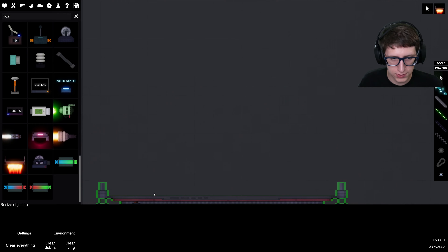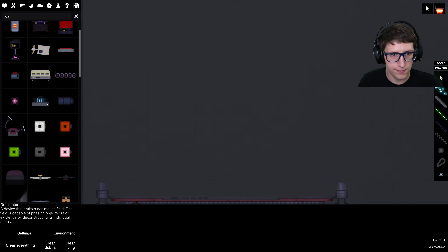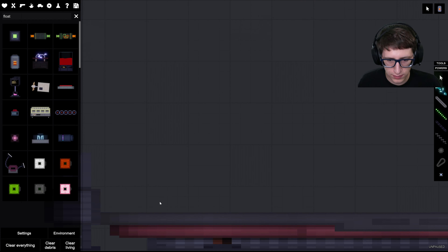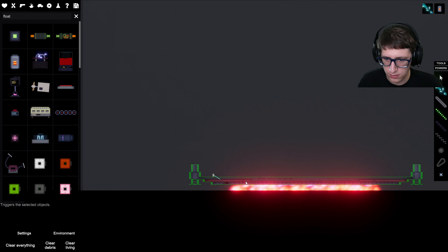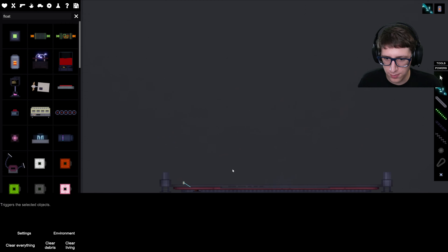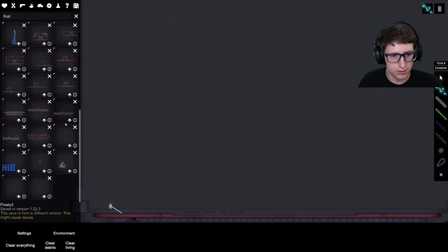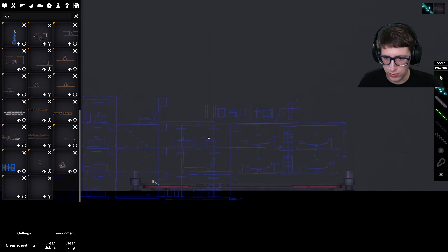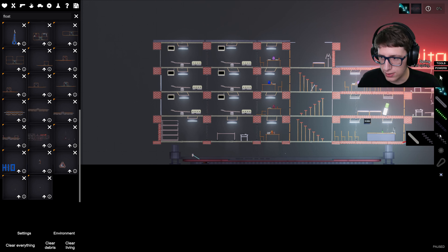That cannot lift itself, so let's go ahead and get a battery, connect it over, activate it — and it's now capable of lifting itself. Now we're going to take the entire hospital. Let's pause and carefully place this here — I'm going to very carefully attach this to all the structural points of the hospital.